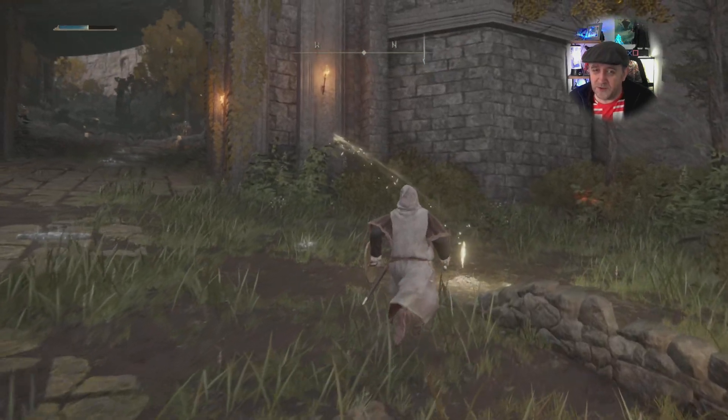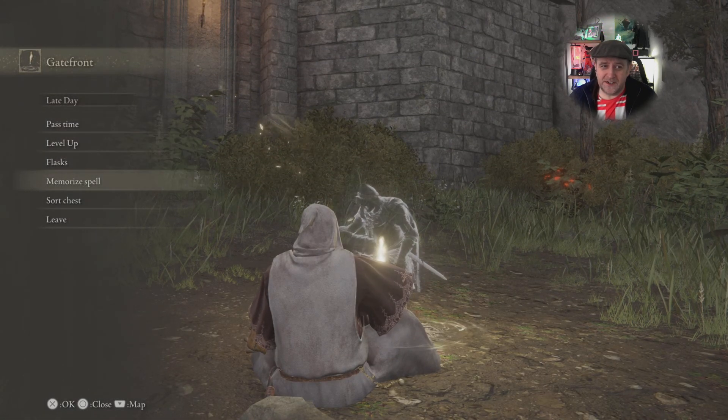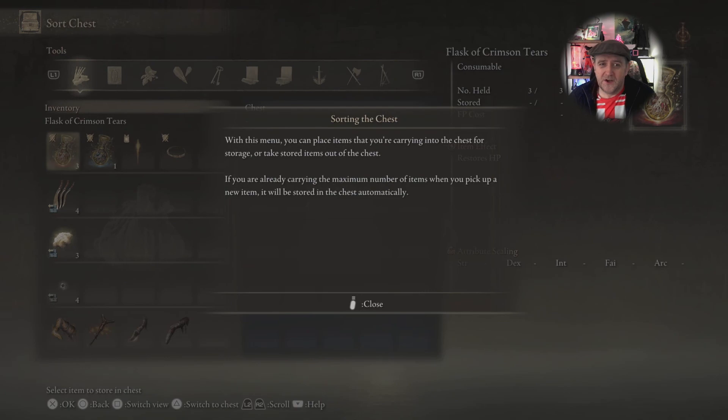Let's head on over to here and this is where you can rest up. So you've got this little save point. So if you do die you're straight back here again. Doesn't really matter. So just rest for the day or whatever and then leave. Lovely jubbly.